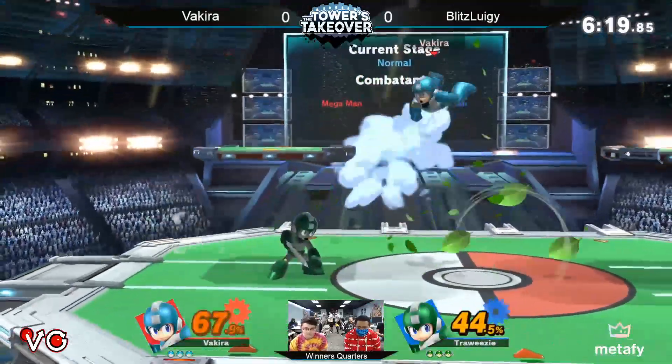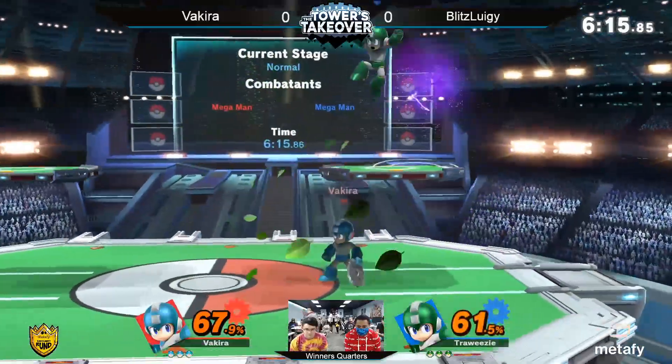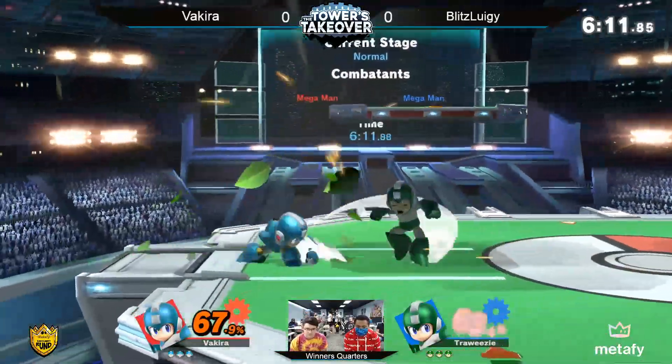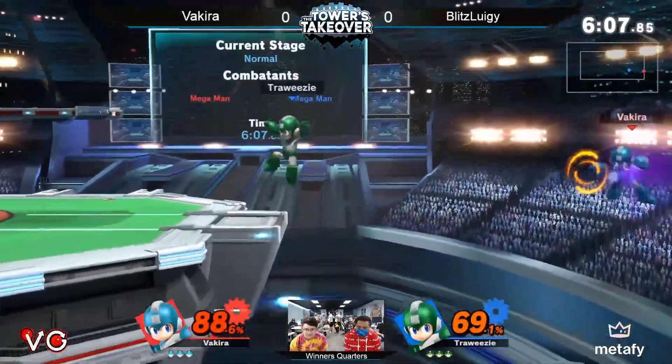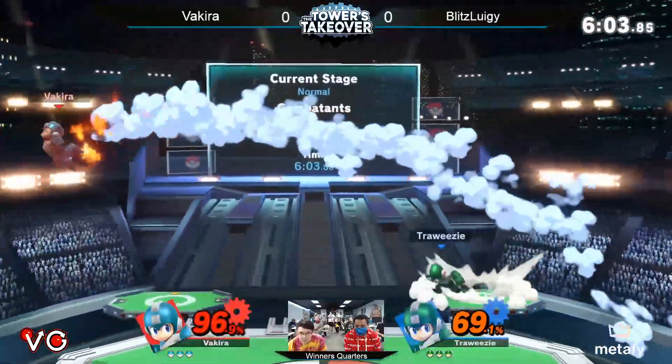Look at that F-smash. Blizzard is really good for getting in that F-smash from the ledge. It's such a simple option — you wouldn't expect it to always hit, but just how slow it is, he's getting by with it again. Also good at hitting you for a bit. I've never seen him charge it.